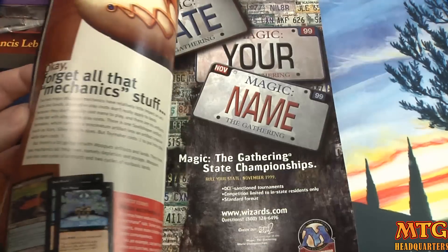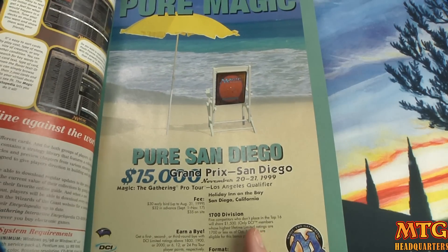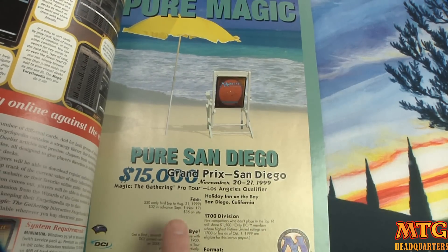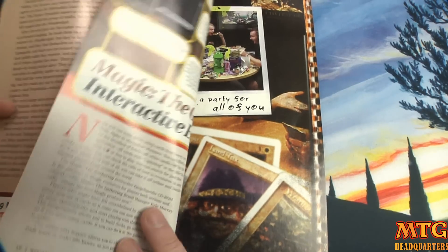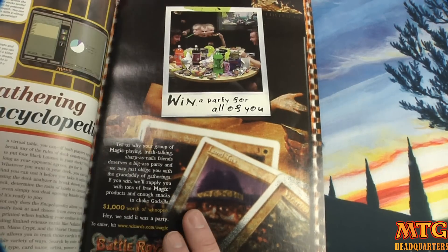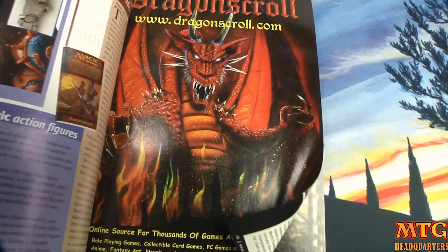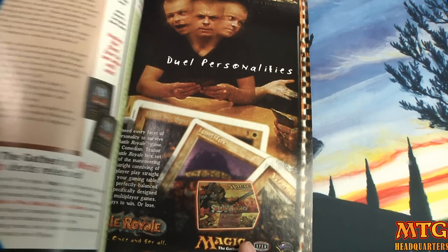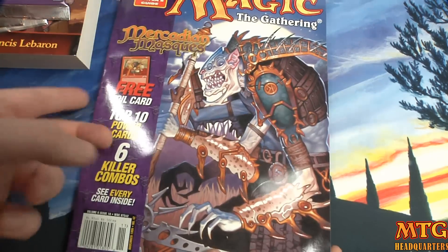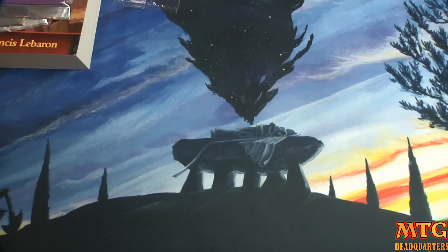There's also a subscription to The Duelist, and look at the Grand Prix prize — $15,000, Grand Prix San Diego in 1999! They're talking about interactive encyclopedias, and there's an advertisement for Battle Royale. Can't wait to read through that later — definitely want to collect those.